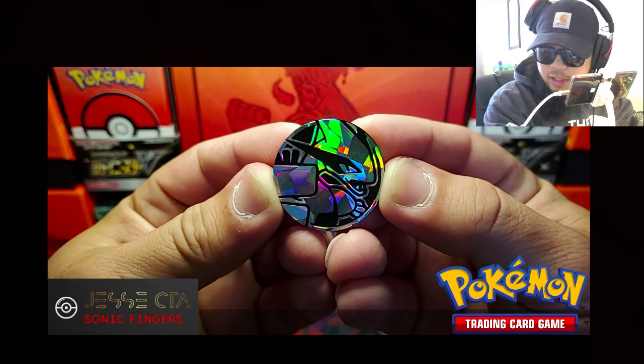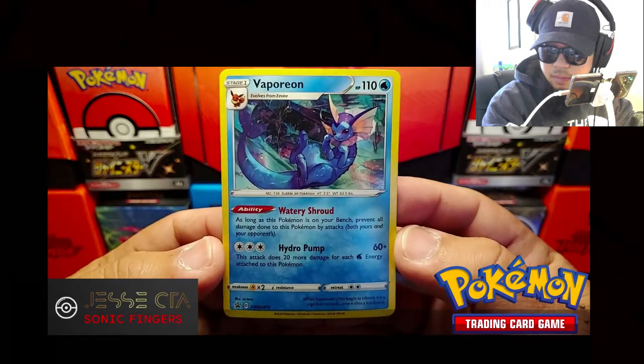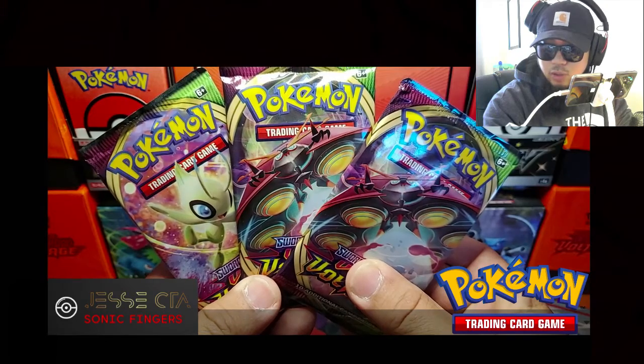Here's the Lugia coin you get inside. And here's the promo Vaporeon holo. And here's the code card. And here are the three packs of Vivid Voltage.